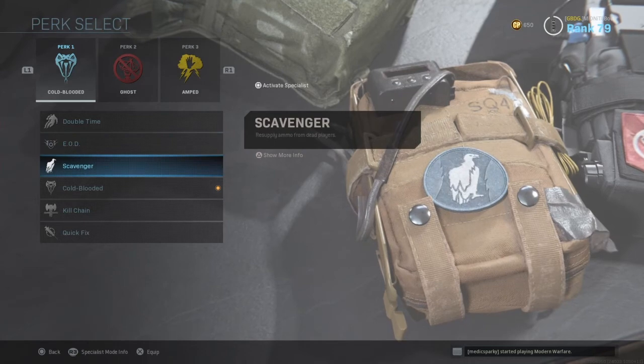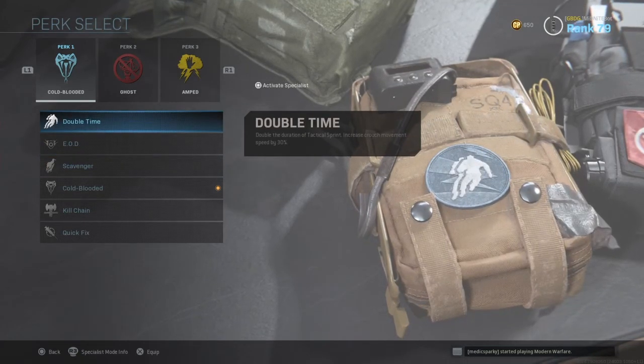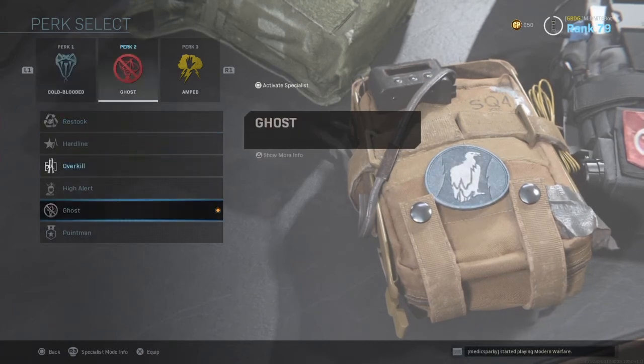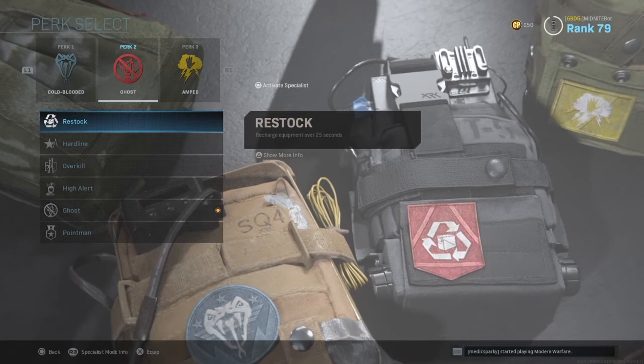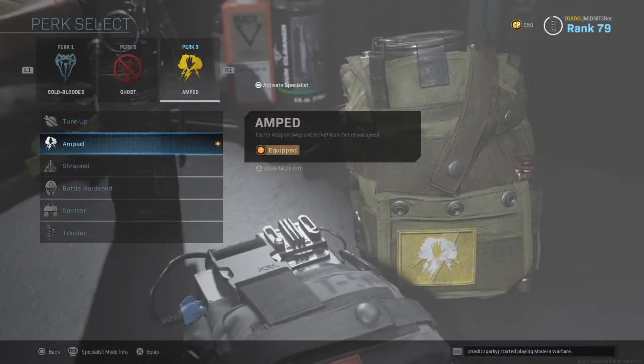The three perk options I'd recommend are Double Time, EOD, or Scavenger. Double Time makes it easier to get to objectives; EOD protects from explosives; and Scavenger resupplies your ammo. Restock lets you recharge equipment like stun grenades. Amped will also help with reload speed.